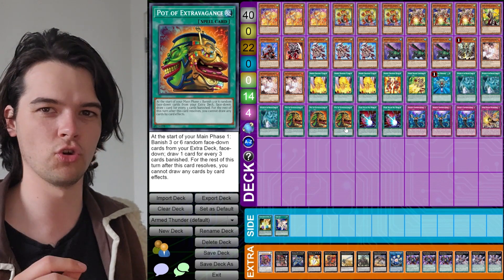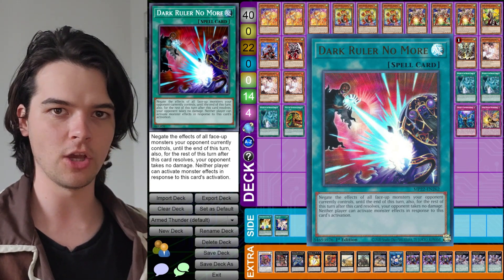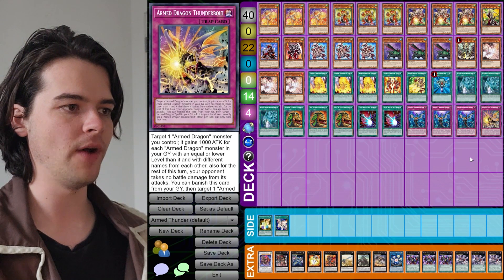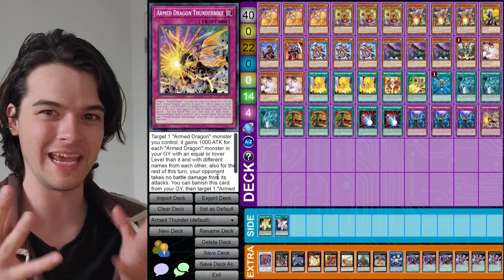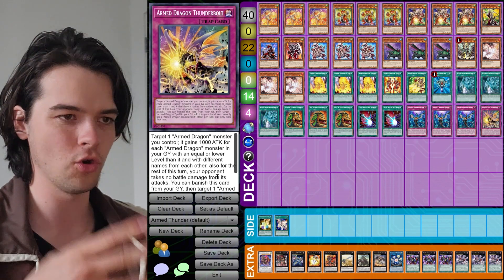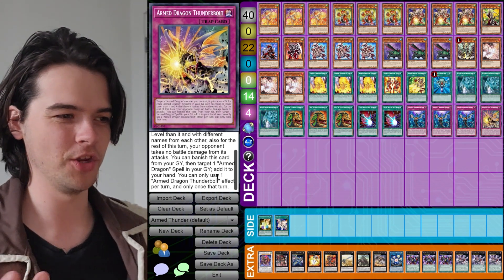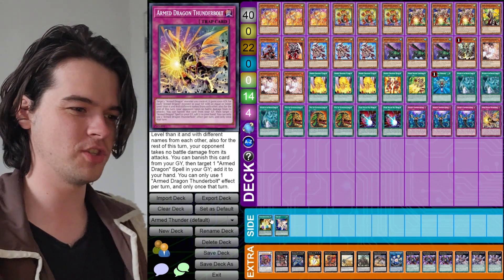We have three copies of Pot of Extravagance to draw two cards — the extra card advantage is really good since our Armed Dragon monsters send cards to the graveyard constantly. We have two copies of Dark Ruler No More since this deck is fantastic in going-second situations, and three copies of Infinite Impermanence for shutting down spells and traps. Finally, we have one copy of Armed Dragon Thunderbolt, which gives 1,000 attack for each Armed Dragon monster in your graveyard with equal or lower level, helping reach the 10,000 attack threshold.